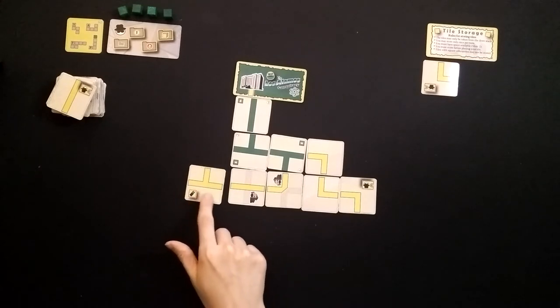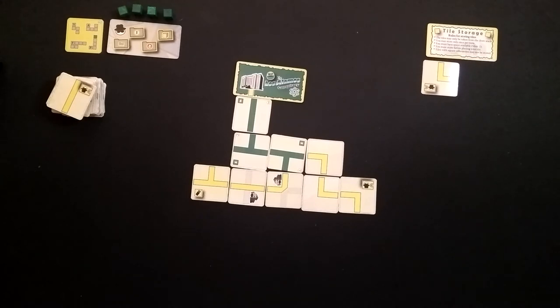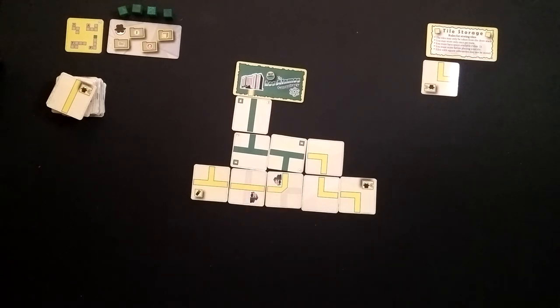This card here has a little square on it, and that means that if I play this card I can choose to do the action immediately. However, I cannot store this card and use the action later. What I could do is use this communications card to throw the police off my track — I could flip over any of these cards to make them green if I want, to make them follow a false lead. But in this case, I don't think it's going to help us by flipping anything over.